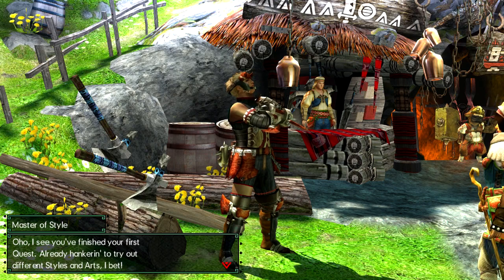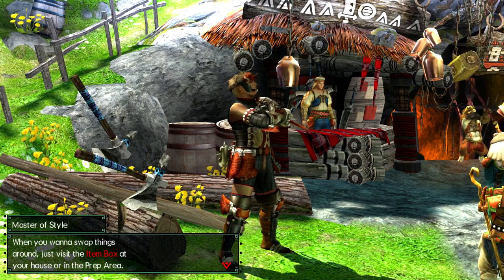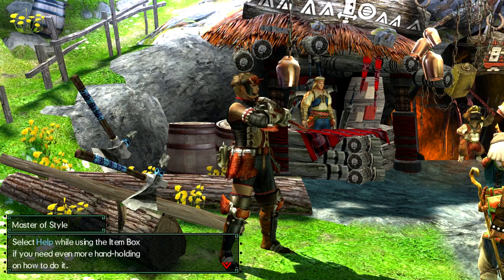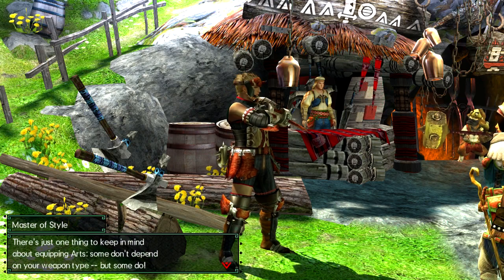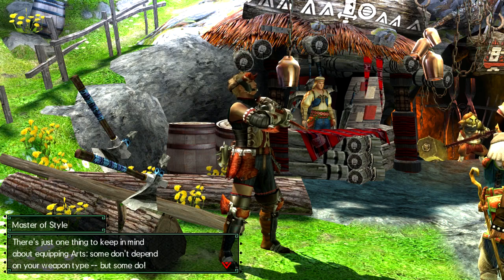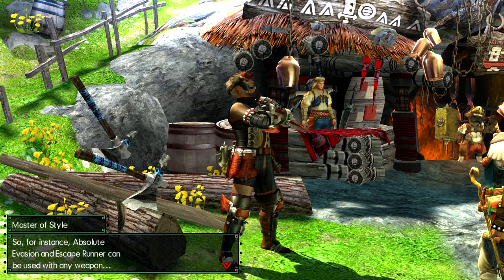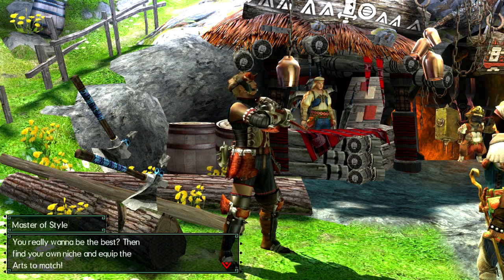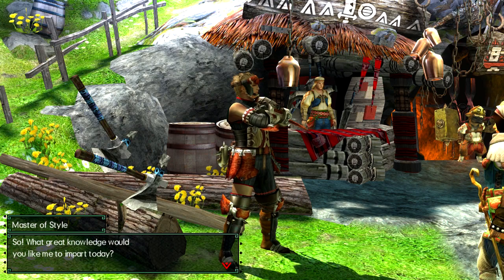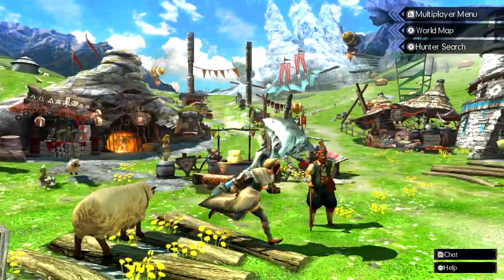I see you've finished your first quest! Already hankering to try out different styles and arts, I bet. When you want to swap things around, just visit the items box at your house in the group area. Select help while using the items box if you need more hand holding on how to use it. There's just one more thing you have to keep in mind about equipping arts — some don't depend on your weapon type, but some do. For instance, absolute evasion and escape runner can be used with any weapon, but something like ground slash one can only be equipped when you've got a great sword equipped. You really want to be the best? Then find your own niche and equip your arts to match.